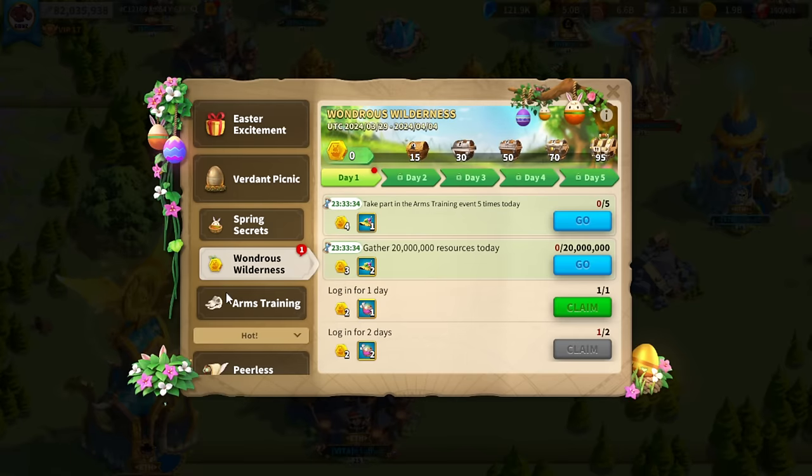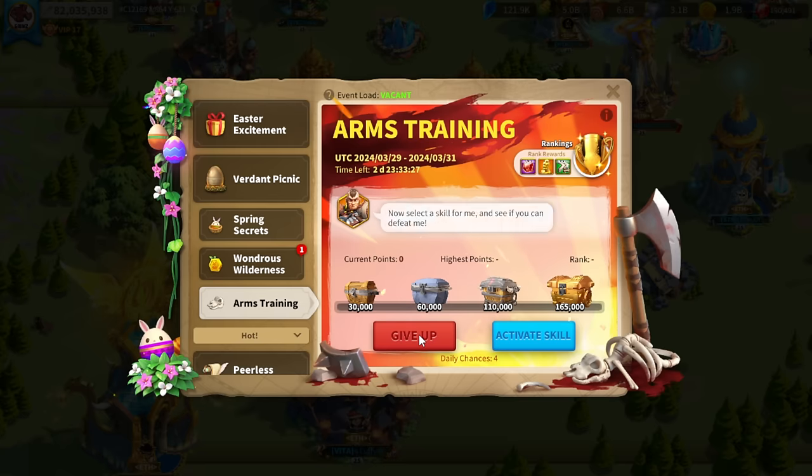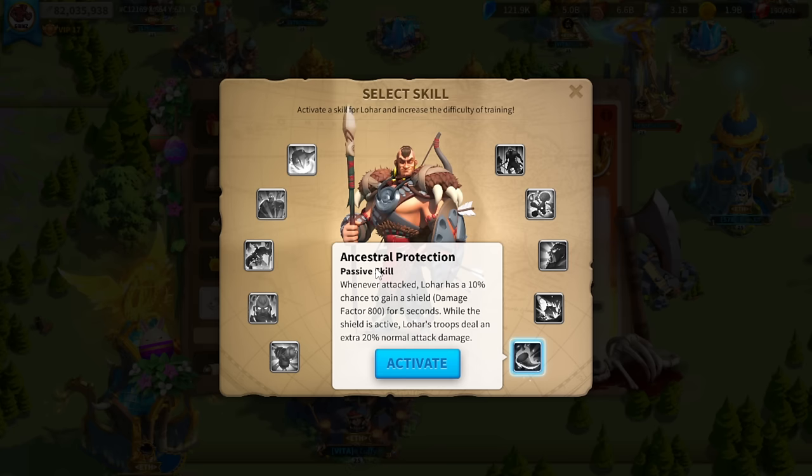Now we have to go ahead and start the Lohar training. You do have to start with normal and then go on to legend after finishing normal. Once you do this you can activate your skills, and we are going to start with the first skill: Ancestral Protection. Whenever attacked, Lohar has a 10% chance to gain a shield with damage factor 800 for 5 seconds; while the shield is active, Lohar's troops deal an extra 20% normal attack damage.